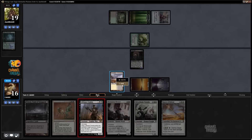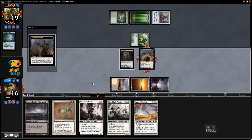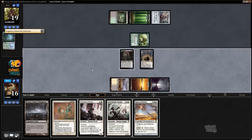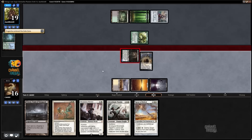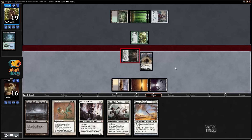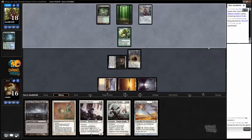I kind of like playing Lifebane Zombie now. You can also just trade with Progenitus in hand. Well, that's unfortunate — there's the Natural Order and he's just going to sac Vengevine. Get something awesome. I was thinking just trade with Vengevine and then we're taking a creature out of his hand so he won't be able to trigger Vengevine very easily.